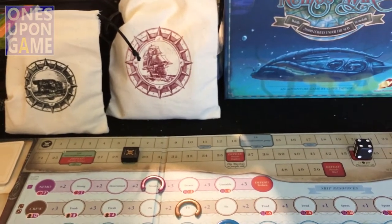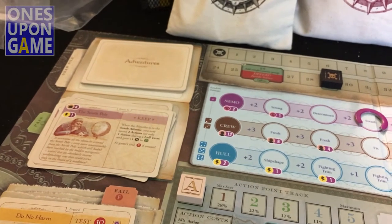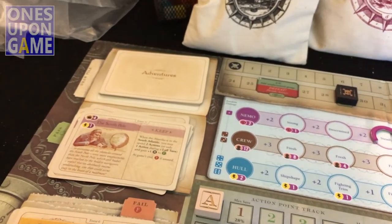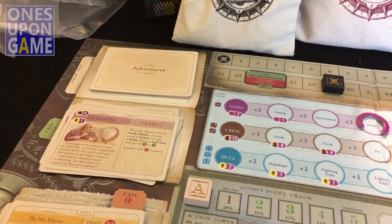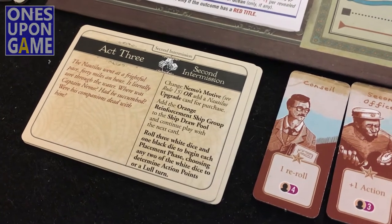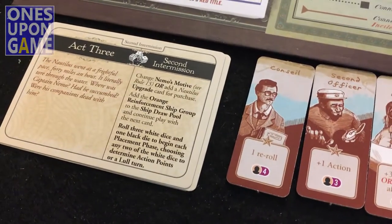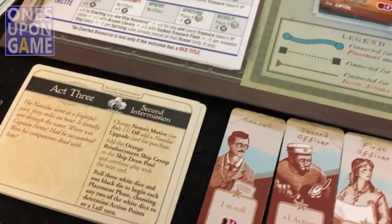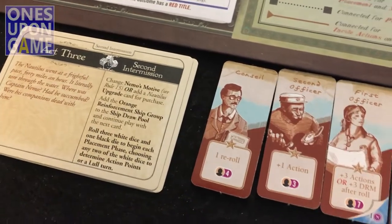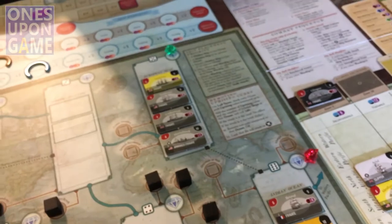Another cool thing is you randomly build this deck — the Adventure deck — at the start of the game. There are rules for that; it's very simple. The same number of cards will be in each game; it's just a matter of where the act cards get placed. Based on your motives, you may put five before Act 3 then seven, or seven then five on the other side. It all adds up to the same, but the combination is a little different — which is a neat mechanic.